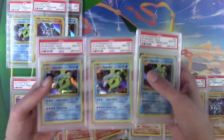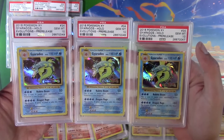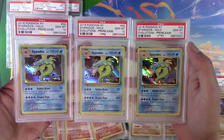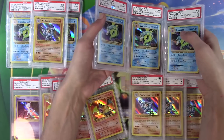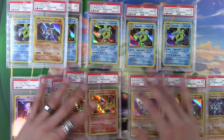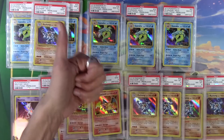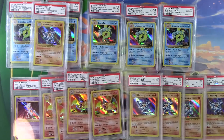But oh my god, look at this — three PSA Graded Ten Gem Mint Gyarados. Wow, that is super lucky. Getting tens is not easy, it's like hitting the lottery. Click like if you like, dislike if you disliked — but hey, if you want to be awesome, click that subscribe button.